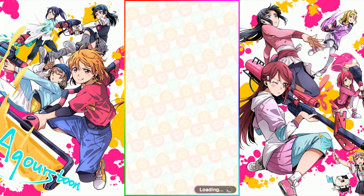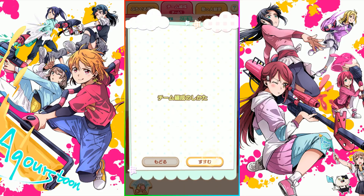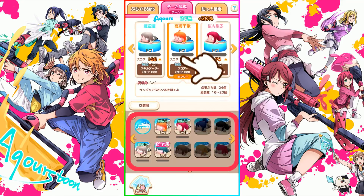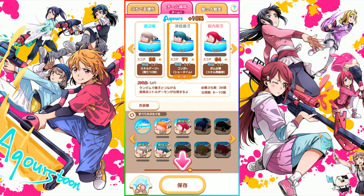The second button here goes to team formation. A team is composed of three Nessos. You can drag them to the area to swap out members. Only the center card gets access to the skill, and we'll talk about the skill when we actually jump into an actual game.